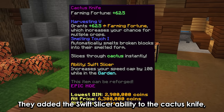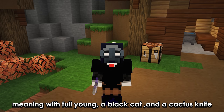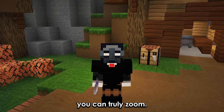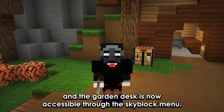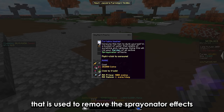They added the Swift Slicer ability to the Cactus Knife, which will increase the speed cap by 100 in the garden — meaning with full Young Dragon armor, a Black Cat pet, and a Cactus Knife you can truly zoom. Also, cacti can no longer destroy items and the garden desk is now accessible through the SkyBlock menu.